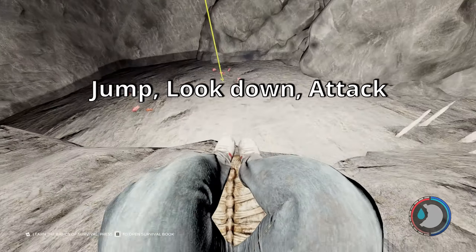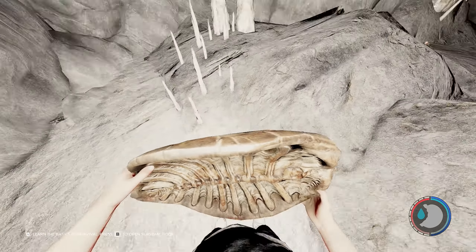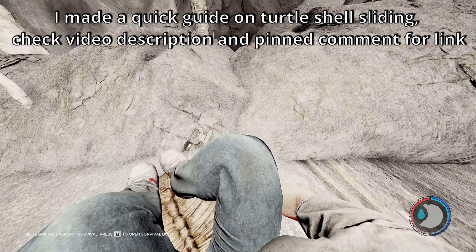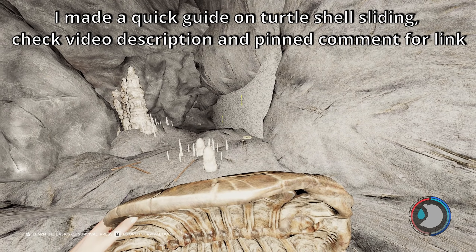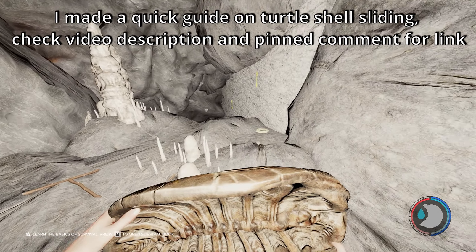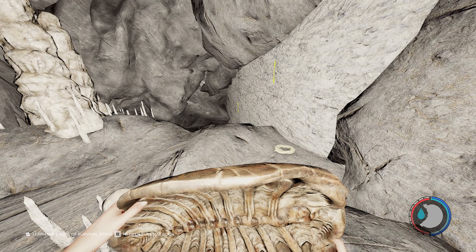So you're basically going to jump, look down, and then use your attack button. And that'll trigger this animation here. You want to do that mid-air, just as you jump off. If you do it too early and try to slide down, it'll sometimes cancel the animation and you'll just kind of fall down and take damage.